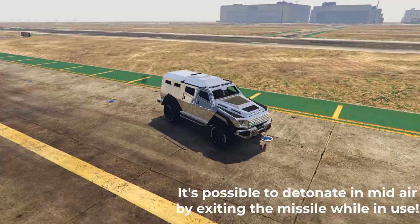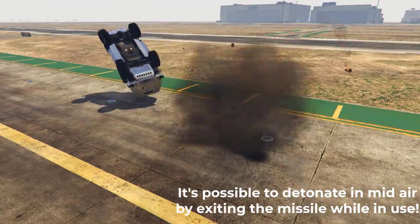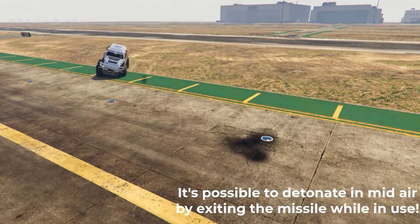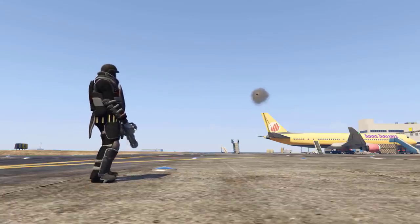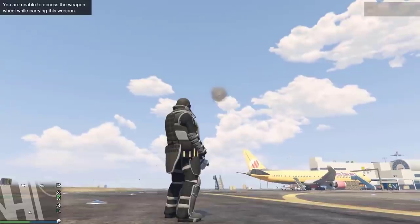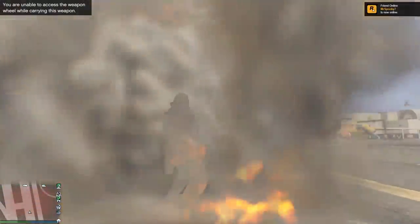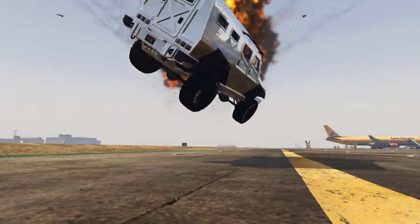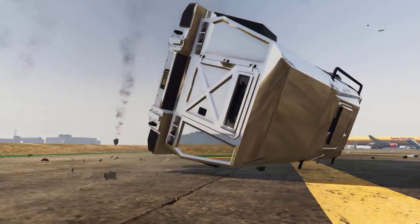The damage of the missile is very high — much higher than a standard homing missile. It'll take about four hits to take an insurgent out and three hits on a juggernaut. Pretty much no aircraft is going to survive being hit by one of these things if the missile manages to catch up to them. Your only chance of escape would be if you're in a plane, or on the console version of the game where the missile has very limited movement.